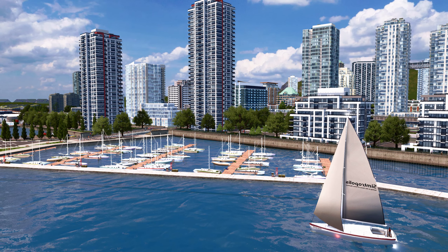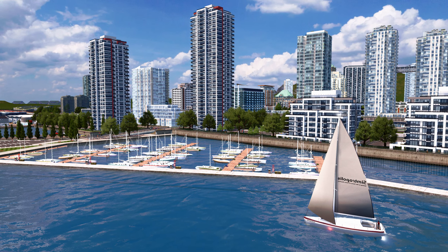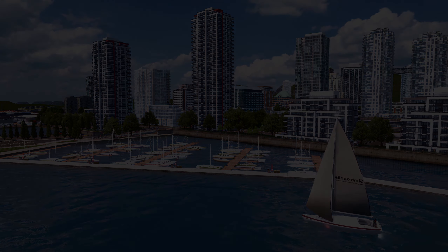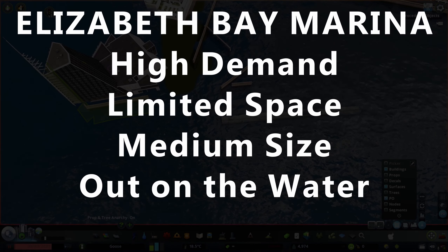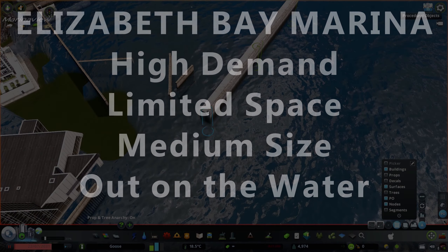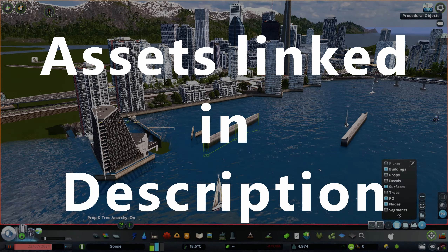With all this cleared up and the planning process done, we can move on to the fun part — actually building your marina. The example marina I'll be building is right at the heart of Elizabeth Bay, meaning demand will be extremely high but the space is fairly limited, so this will be a medium-sized marina. I've also chosen to categorize this one as out on the water, and I'll be outlining it with seawalls and a pier. I'll also link a collection with all the assets used in the description down below.